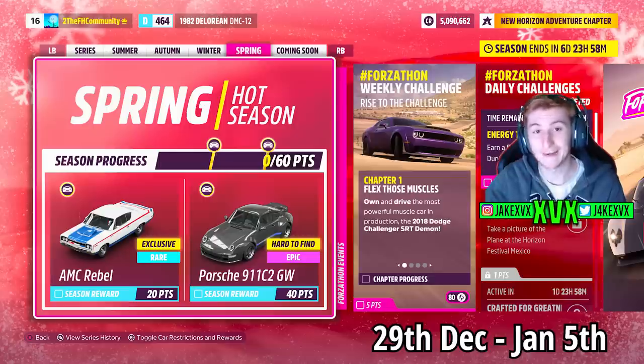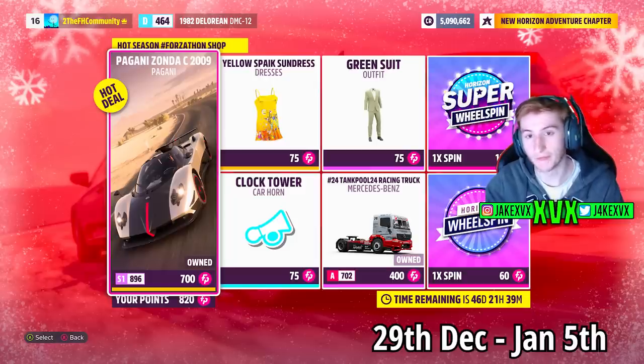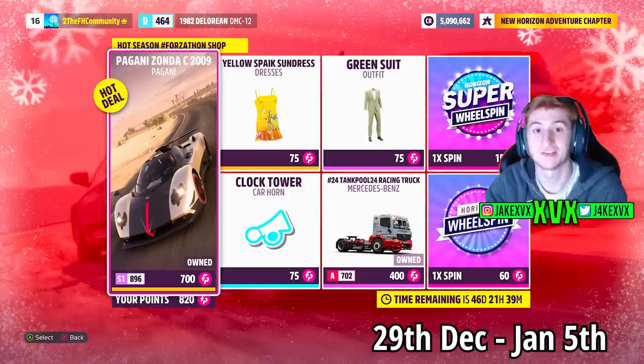The fourth and final week for Series 15 is Spring, starting on the 29th of December. For 20 points you can get the fourth new car, the AMC Rebel, and for 40 points the Porsche 911 Gunther Works. The Forzathon shop for that final week has stuff like the Pagani on the Sea, the Mercedes-Benz truck, a green outfit, a yellow sundress and the clock tower horn.